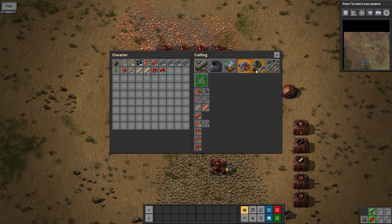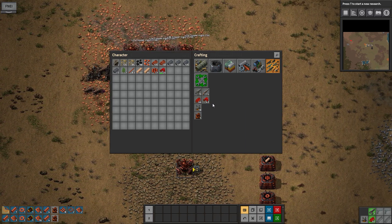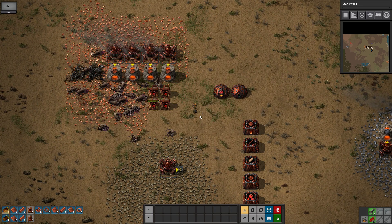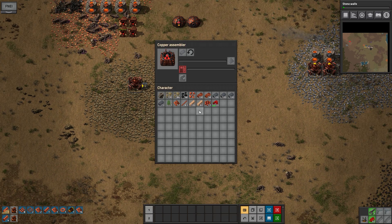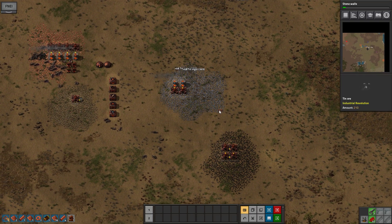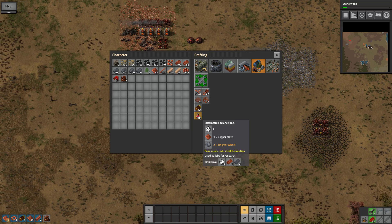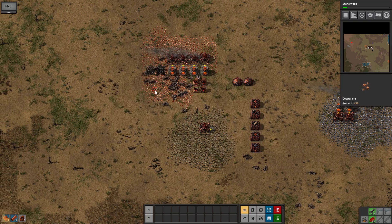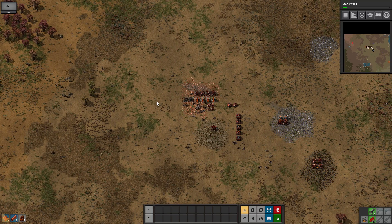So we should probably go kill that biter base over here. Two more turrets - this is what we need. Might research the wall, to be honest - seems that will be quite important for this playthrough. And instead of this one, I'd rather get some tin plates up and running. Let's go down and grab some more coal and get a small production up of science - copper plates and tin gear wheels. If we can just set that up, we should be good. But first things first, let's go take care of the biters.